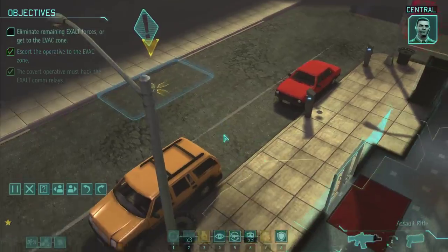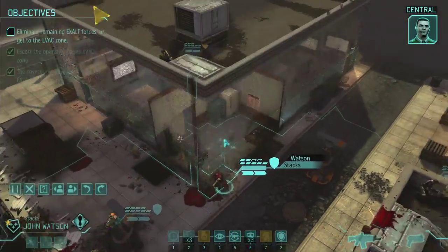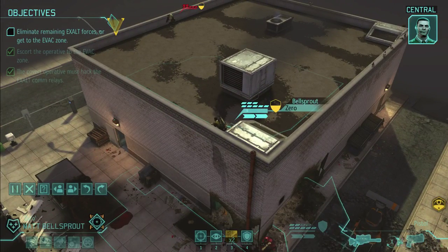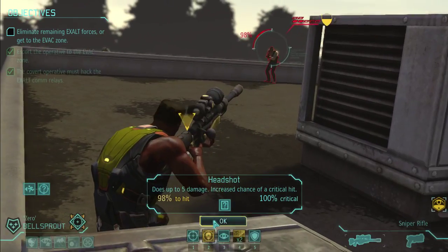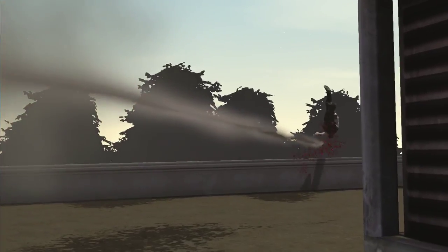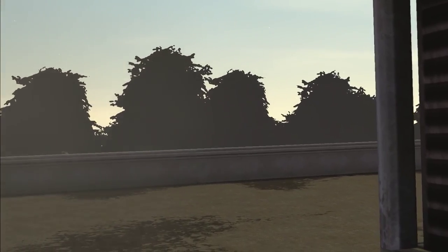Commander, the operative has safely reached the extraction point with the recovered data. We can either stick around and eliminate any remaining hostiles, or move to the evac point and return to HQ. We have a new objective — 98% chance to hit, 100% chance to crit! Oh my goodness, it's so good. No longer a threat, awesome.